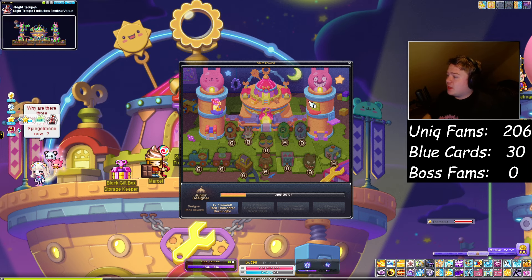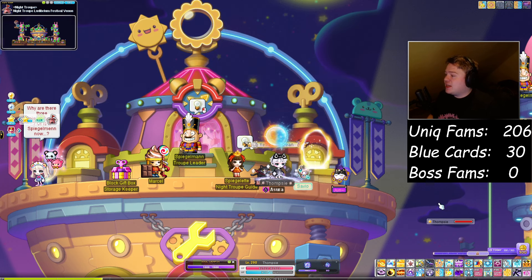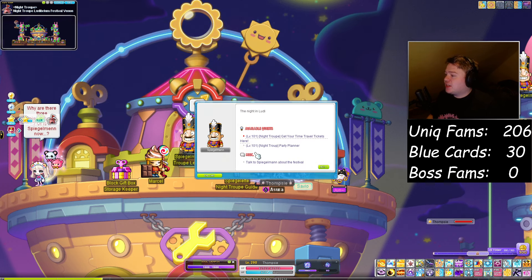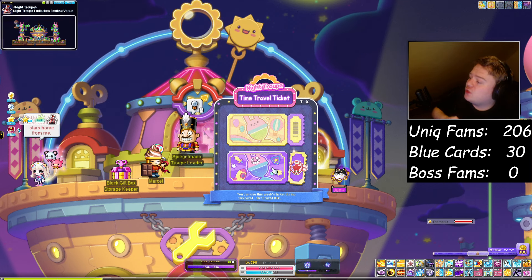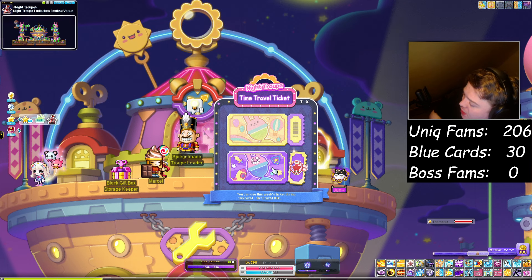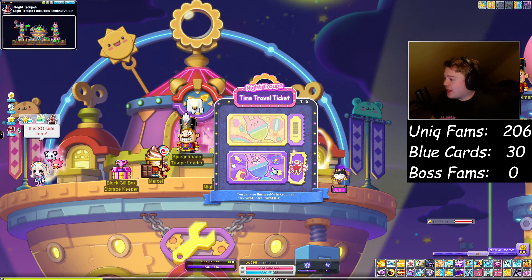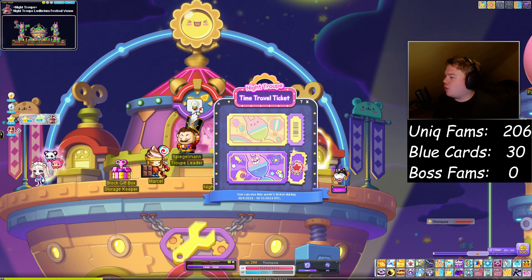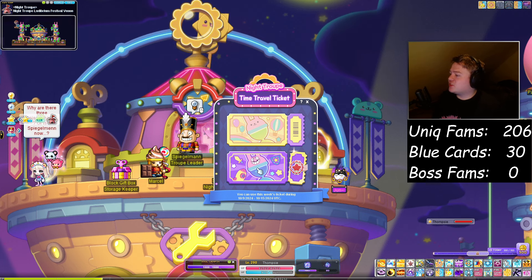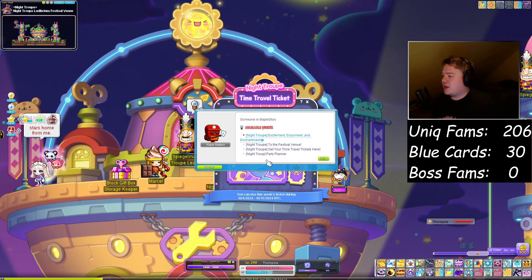There's a bunch of stuff you can get in the Party Planner. The way you level this up is by getting coins from daily capping. Now how do you daily cap? First of all, you need to claim something from Spiegelman, which is your time travel tickets. These give you an EXP stacking buff where every 500 mobs you kill, you will get a buff for about two and a half minutes. It takes about a whack and a tiny bit on the long proc ticket — the bottom one — which is 25 procs for EXP.